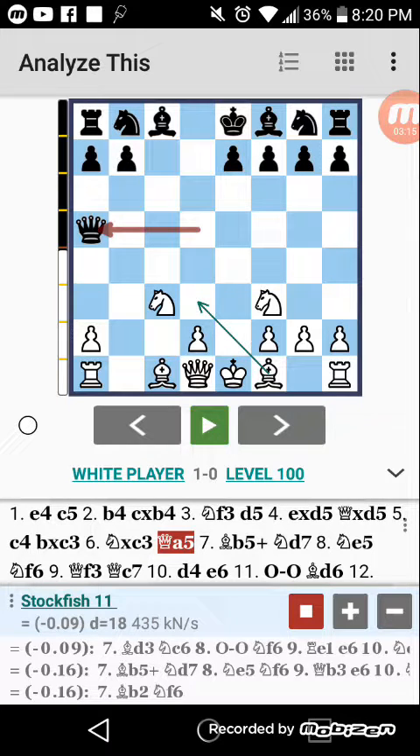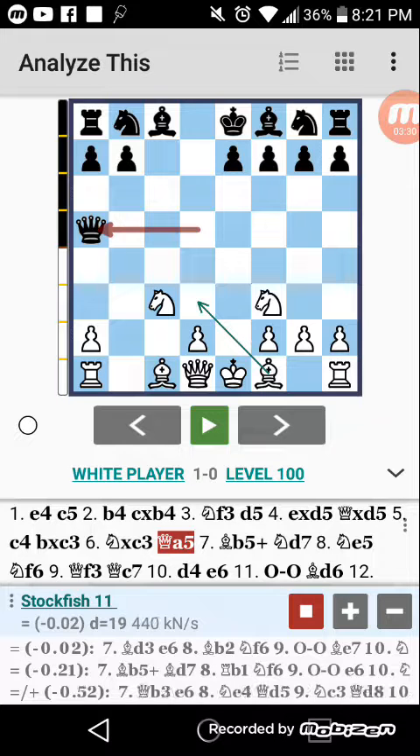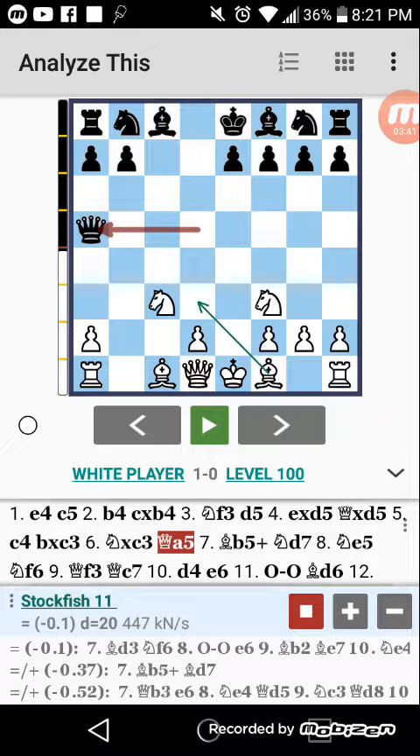I was told both D5 and E6 stop white in his tracks, but they both do not. If anything, it's equalized at best for both sides, which means a draw game. Obviously we don't play for draw games — most people play for a win, and every opening is basically drawish unless you find an advantage. Stockfish here likes Bishop to D3. I personally like Queen to B3, but the group wanted Bishop to B5, and we played Bishop to B5, which apparently is better than the move I wanted.